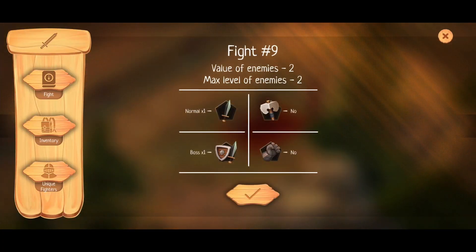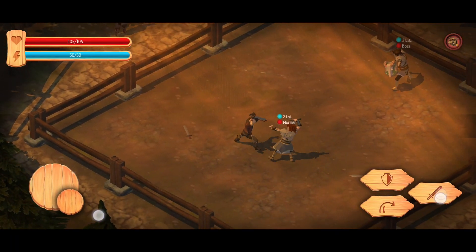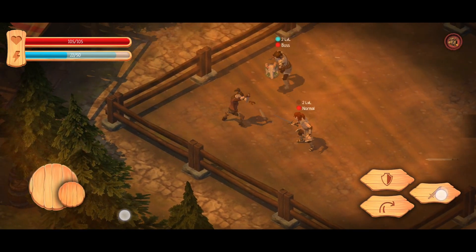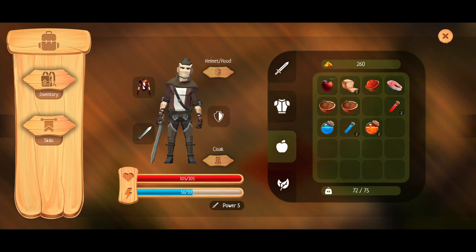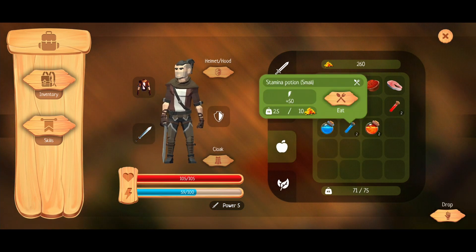During a fight, we use attack, block, and kick buttons, the latter of which can be double-tapped to perform a jump roll, perfect for getting out of tough situations. Both attacking and defending cost stamina, which recovers over time, forcing us to mix offensive and defensive play.